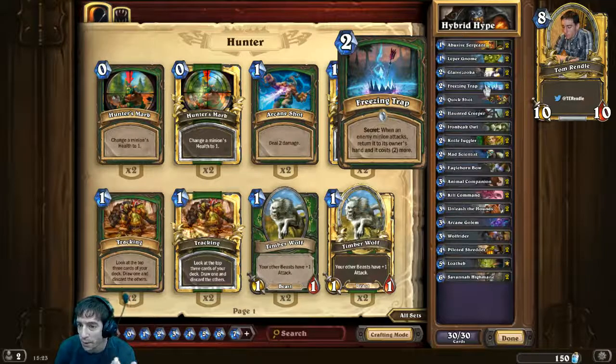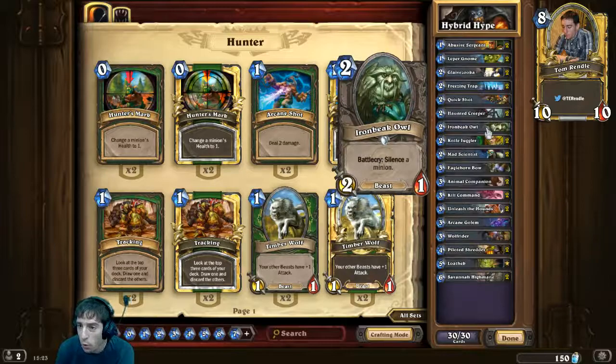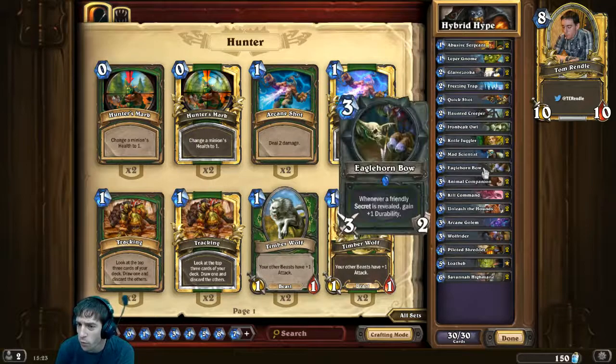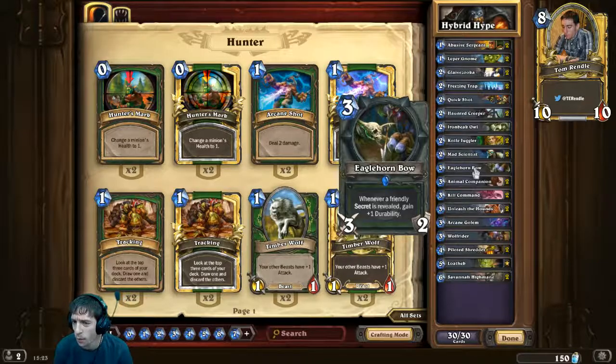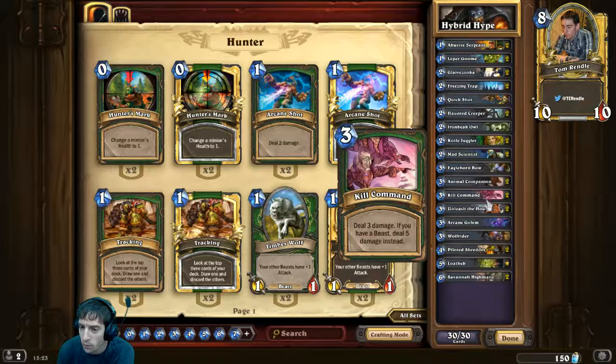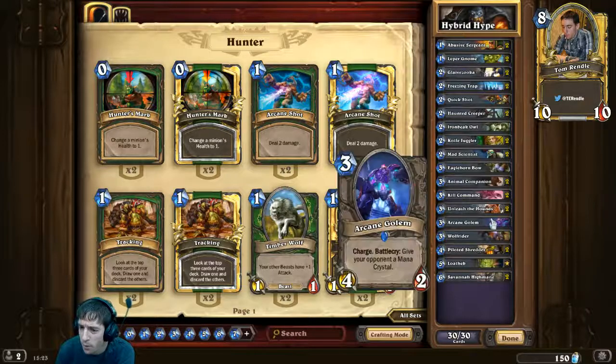Freezing Trap is more of a tempo move, more of an early board control move. If you can get an early Mad Scientist and a Freezing Trap, that helps you fantastically — great against a lot of mid-range stuff, fantastic against Druids for example. Quick Shot could fit either deck. Haunted Creeper is a great staple Hunter card. One Iron Beak Owl for clearing taunts. Double Knife Juggler, double Mad Scientist — they should be in all versions. Only one Eagle Horn Bow since we're only running two secrets.